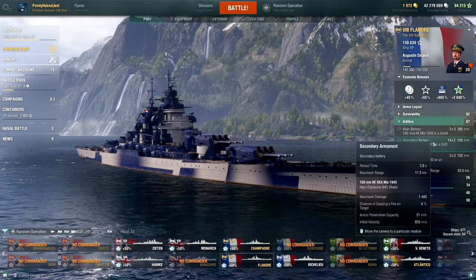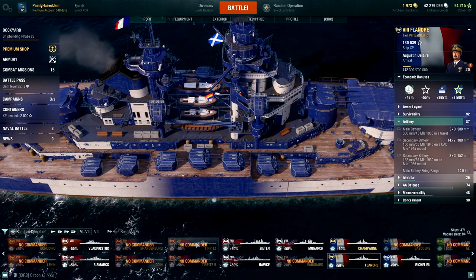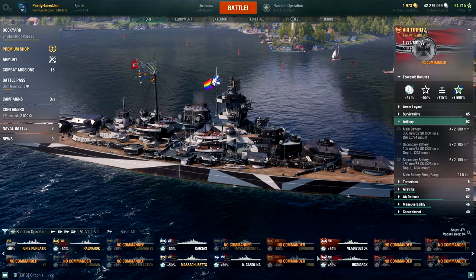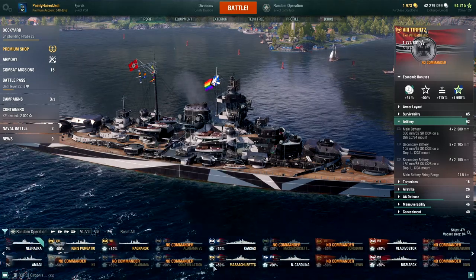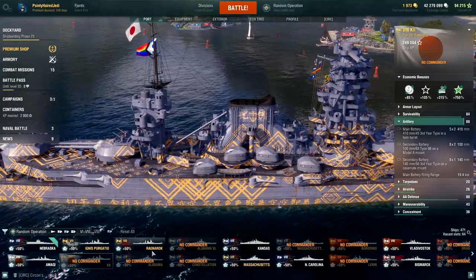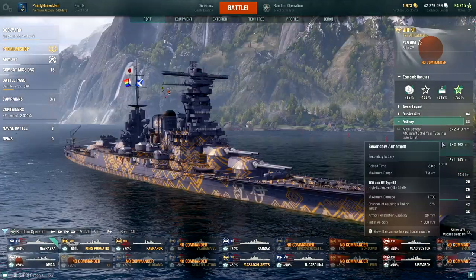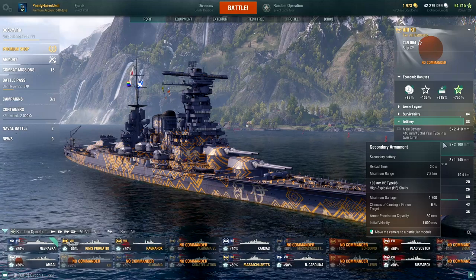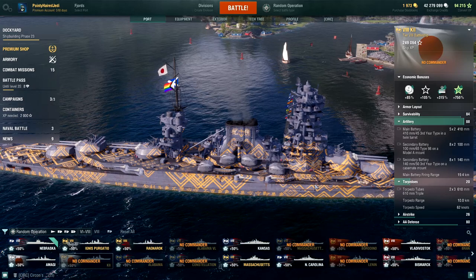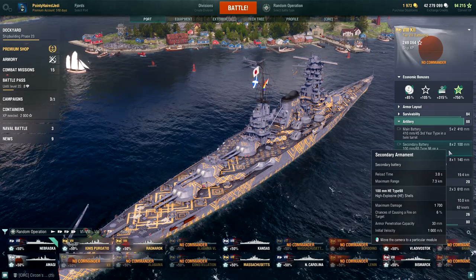You need to spend some extra captain skills to buff up the 100mm guns. The other downside is those turrets get knocked out rather easily — they don't have a lot of hit points, which is less of an issue for ships like Tirpitz, Odin, or Brandenburg. The Kii also has 100mm secondary guns but you can only get them out to 10 kilometers, and even that one-and-a-half kilometer difference you still feel in the confines of an operation.